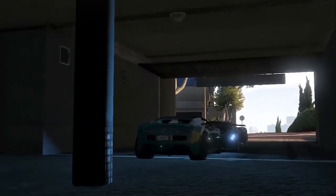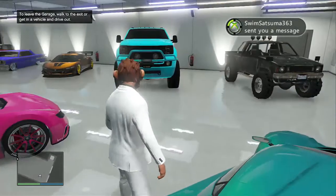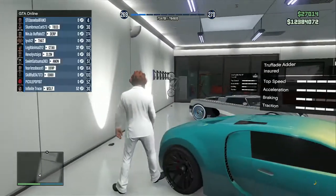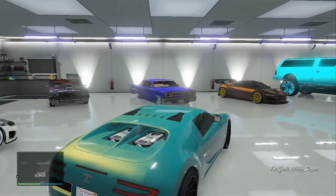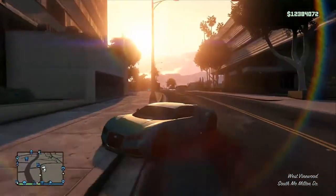Once you get out of your car and go to where your Bugatti was, you'll see it's insured because I used an insured car. For your version, just buy a free car on the website first. Once you drive it out of your garage, it's yours forever — if it gets destroyed, you can call Mors Mutual and get it back.